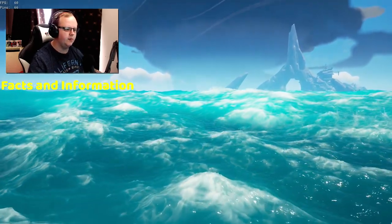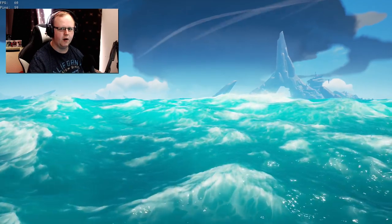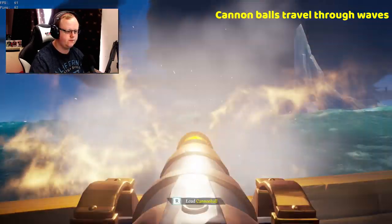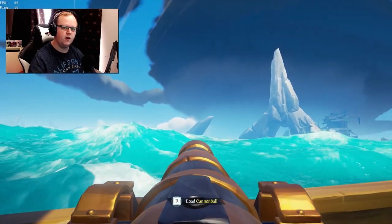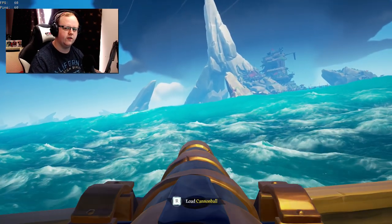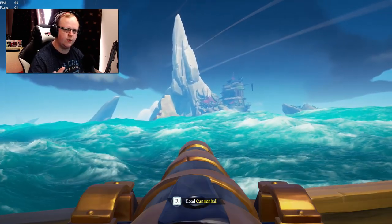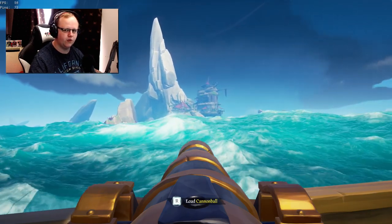There's a few things you need to know about the cannonballs themselves. Cannonballs can travel through waves - don't think that you need to adjust over the waves to land the shot. It still does the same amount of damage whether it hits the water or not. The times you'll find yourself firing through the waves will be when a ship is really close to you. Predicting where the ship is through the waves is a valuable tool and something I recommend you try and learn.